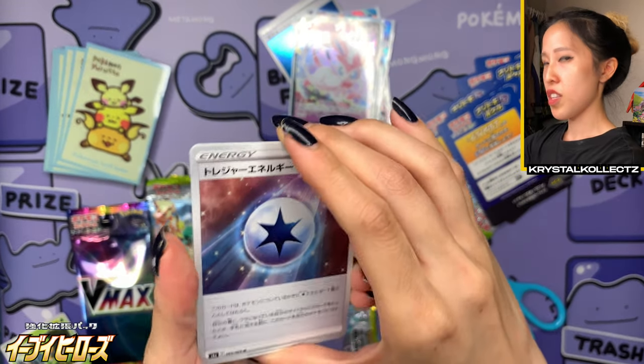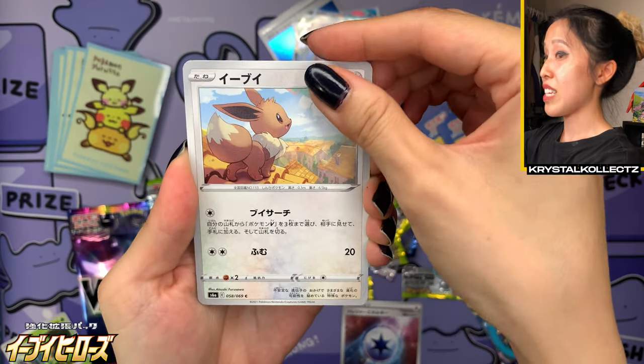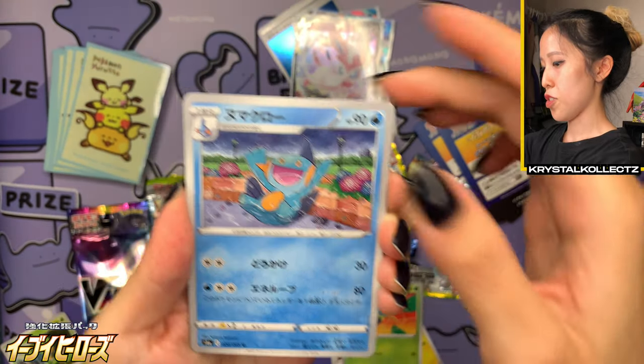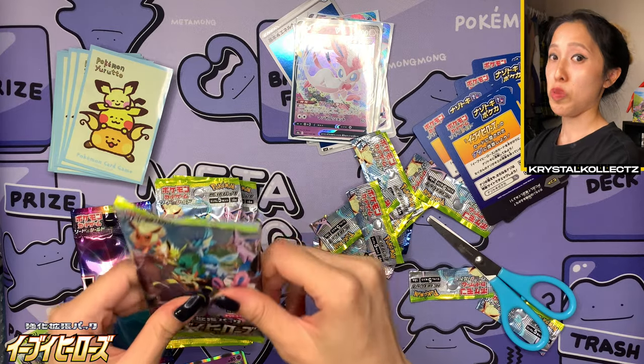Puzzle card — it looks like a lot of game mechanic stuff. We have an energy card, lovely Eevee — just regular Eevee with a really nice silver border — Voltorb, Dewpider, and Marshtomp. Not too many pulls, unless the last few packs are going to surprise me.